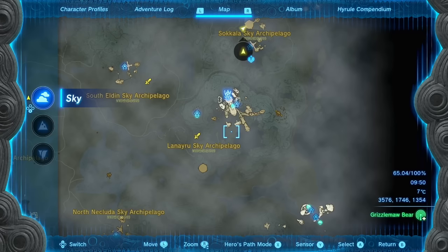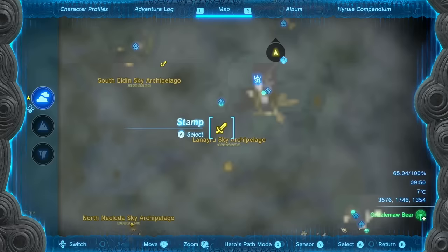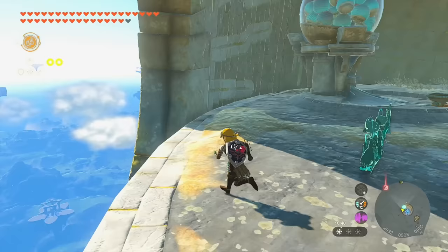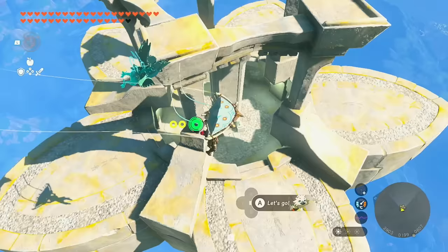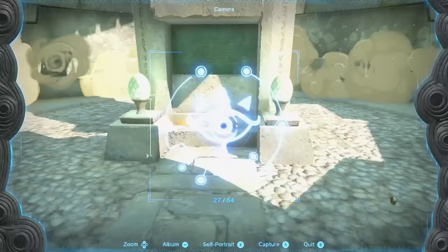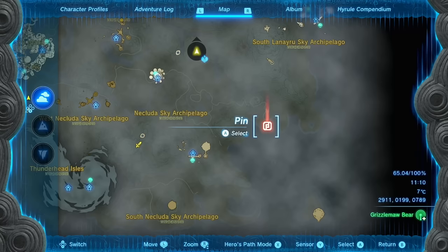Our next destination is south of the Water Temple in the Lenaru Sky Archipelago. Rotating the view shows this one is going to be below us and not too far of a glide. I'm not sure if this one's a faller or not, but I'm ready with the camera — yep, it's a faller, but I got it.